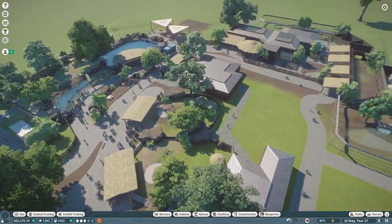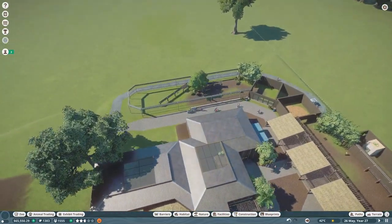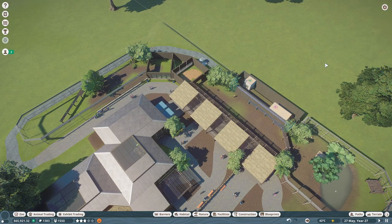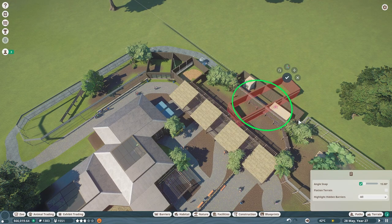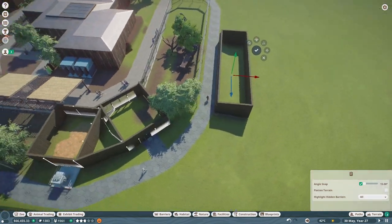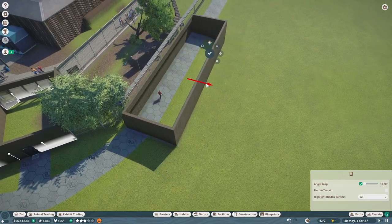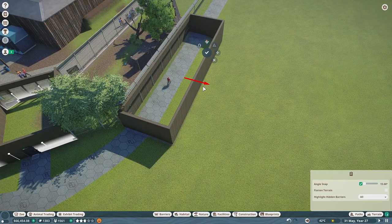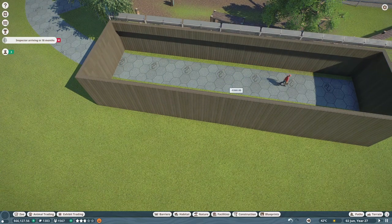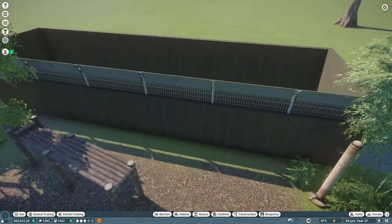So I think today with the time lapse let's actually copy this building setup and focus on this area to get it all dialed in and pretty. If we make this a building like the other side, we can put the habitat gate right here.